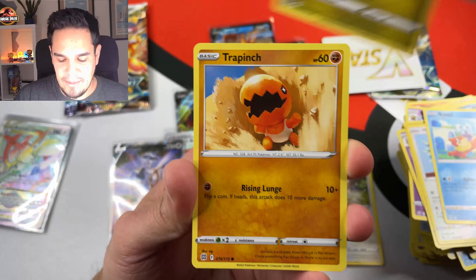Let's see: we have Torkoal, Kindler, Nosepass, Snorrent, Klink, Dedene, Swak, and a Hitran — non-Holographic. That's fine, I don't care, that's perfect. Let's go now with the last pack of today's opening.